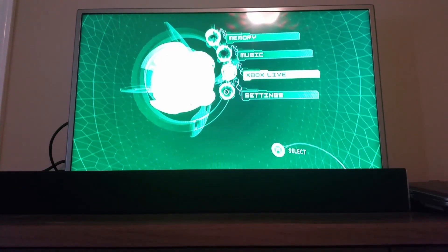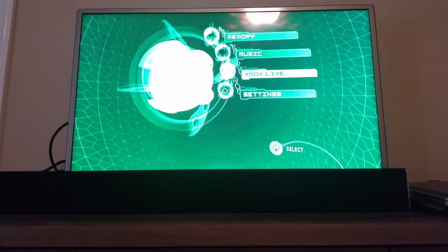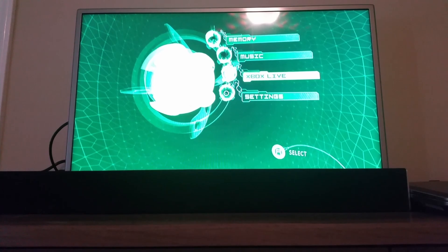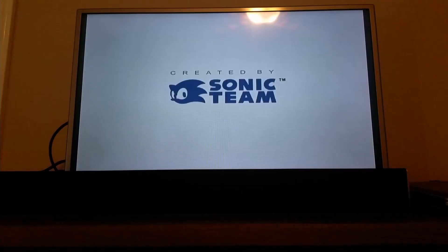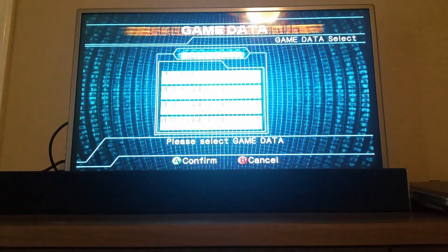Once you're back on your Xbox, all you have to do is load the game. I'm going to load my disc copy of Phantasy Star Online and wait for it to load. Once the game loads, you can pick your save data if you have some, but assuming you haven't played yet, I'm going to make a new save.